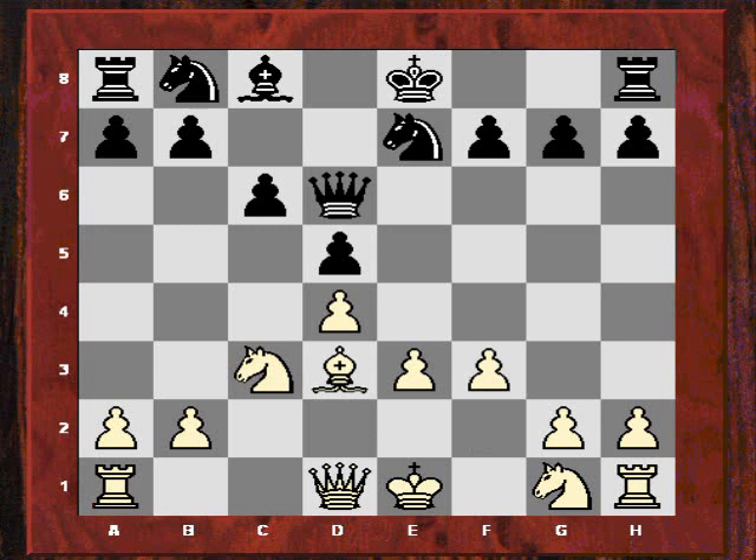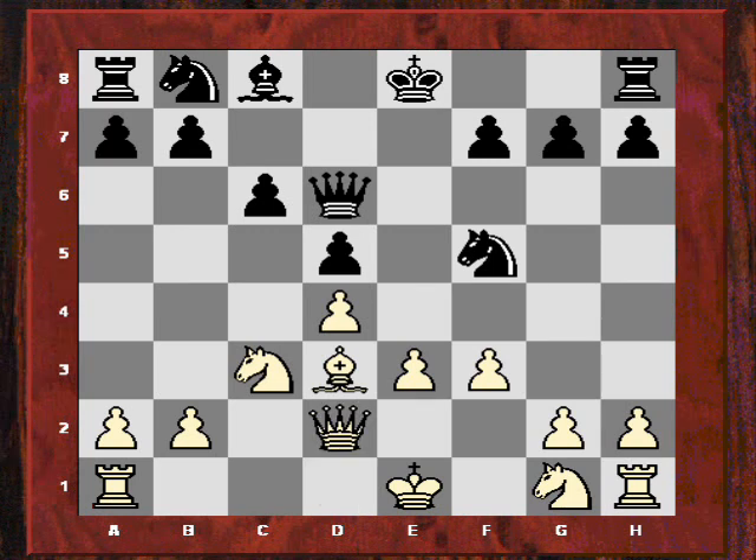This time Karpov didn't play b6 — he played Nf5, so different plans are starting to emerge here. Kasparov played Qd2 and then we have Qh6, probing e3. How is white going to defend this?